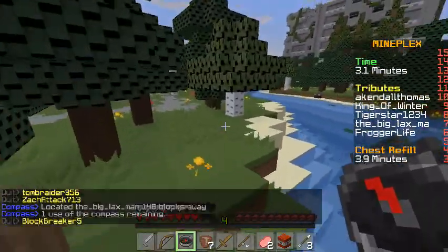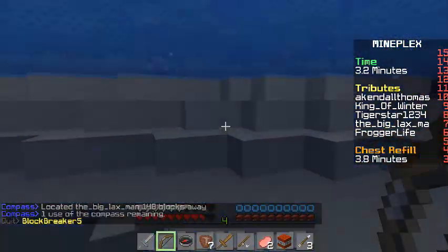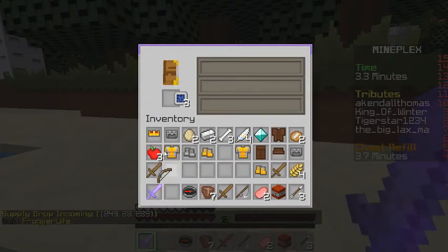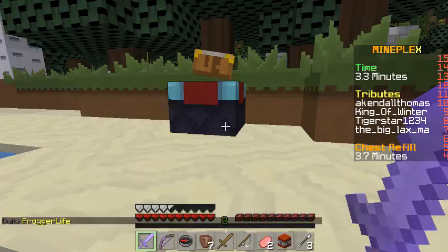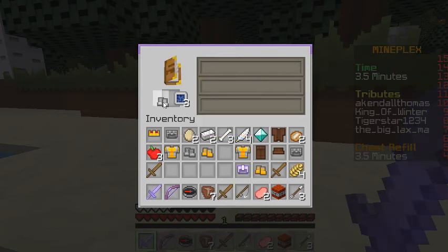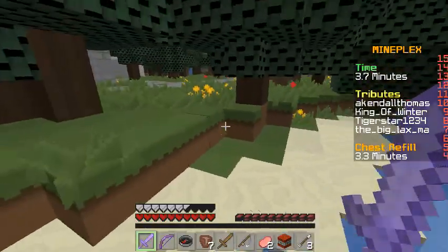148 blocks away. There's an enchantment table — awesome. Let's enchant some stuff. Sharpness, nice. Power. And I'm going to try to enchant some armor because I don't think anybody's nearby. Protection. That's all my levels.